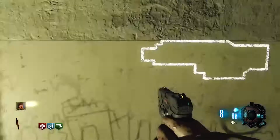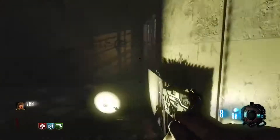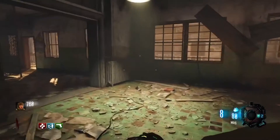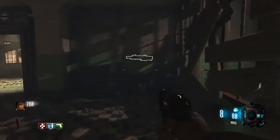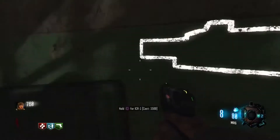Coming in at 17 is Verrückt, the first Zombies DLC ever. It's simply Nacht der Untoten, but a little bit better. Basically this map is Nacht der Untoten but with electric traps, perks, and a moveable mystery box.